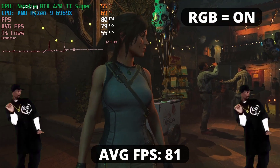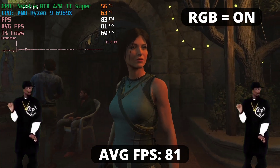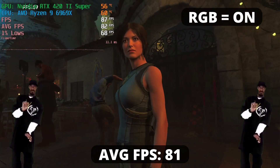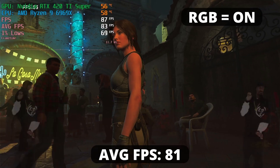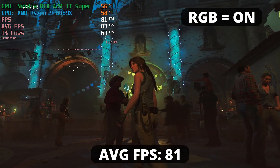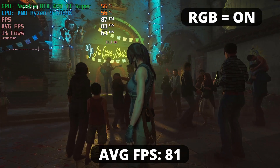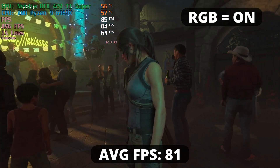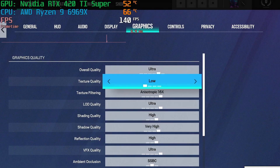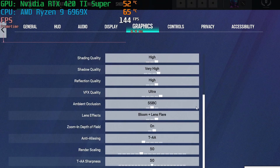Wow. Just wow. I almost can't talk. Am I seeing this right? 81 FPS average. That's a huge boost in performance, guys. I cannot believe my eyes. I knew it boosted performance, but not by this much. Adding RGB really boosts your performance in a huge way — it's like you're getting a newer, more powerful GPU. And if you're not convinced yet, let's take a look at one more game.